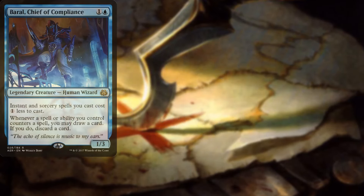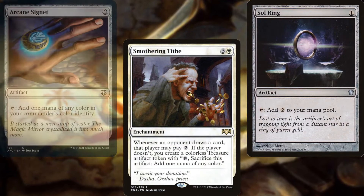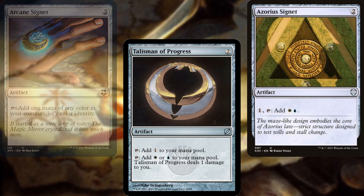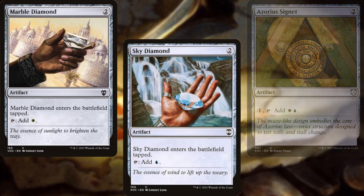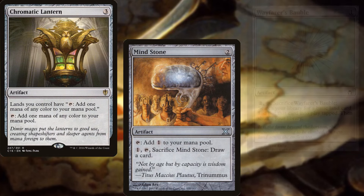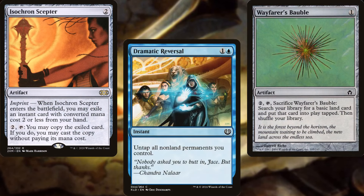For ramp, we have: Baral Chief of Compliance, Smothering Tithe, Sol Ring, Arcane Signet, Talisman of Progress, Azorius Signet, Marble Diamond, Sky Diamond, Decanter of Endless Water, Chromatic Lantern, Mind Stone, Wayfarer's Bauble, Isochron Scepter, and Dramatic Reversal to help us ramp out and stay ahead of the curve.